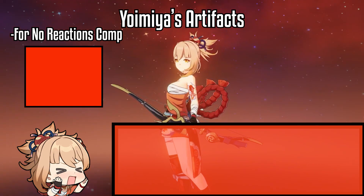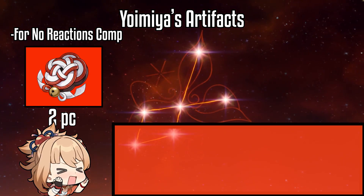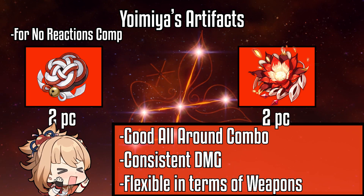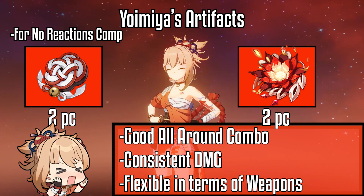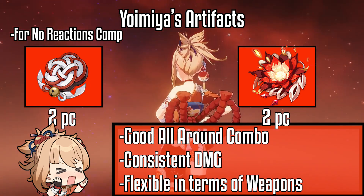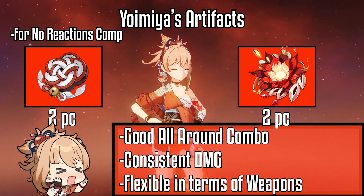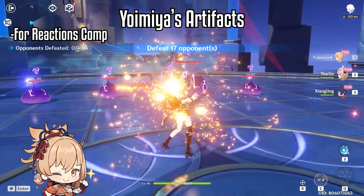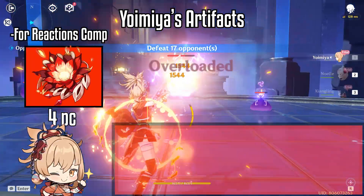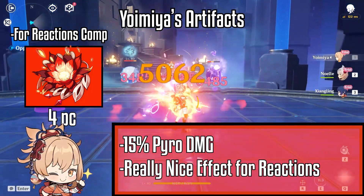For the last non-reactions team artifacts, the 2-piece Shimenawa and 2-piece Crimson Witch is a good all-around artifact combo that provides consistent damage and is the most flexible choice. This set can arguably be better than 4-piece Shimenawa because you will have much more options in terms of weapon choices, such as using a Hamayumi bow. If you are running a reaction-based team, the 4-piece Crimson Witch will give Shimenawa a run for its money because of its insane 4-piece effect.